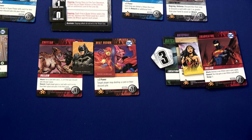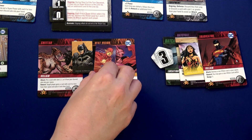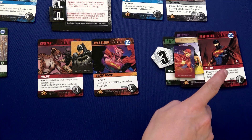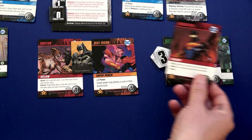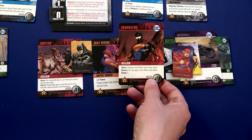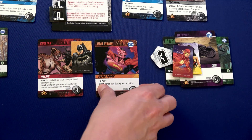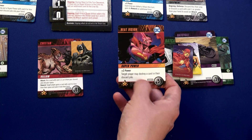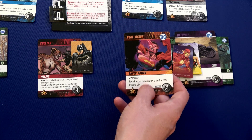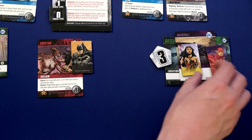Flash now has one power from friends, two, three, four, five, six, seven, eight total power. As much as I wanted to take Cheetah out, the Eradicator is right here — I'll use one move to go there and take out the Eradicator. That was seven power. The reward: gain a non-villain card within range one for free — we'll take the Heat Vision since it gives plus two power.